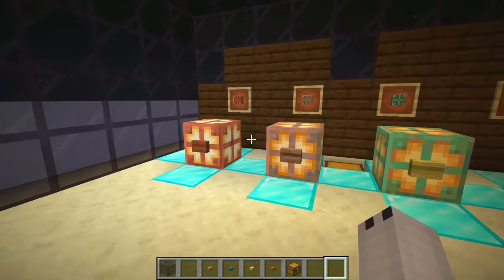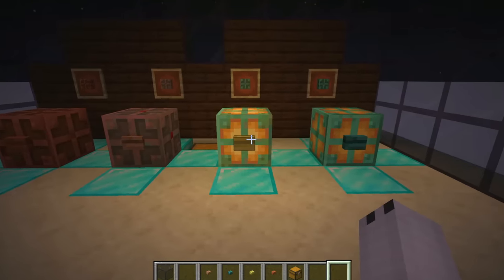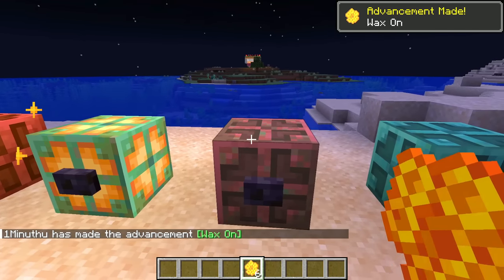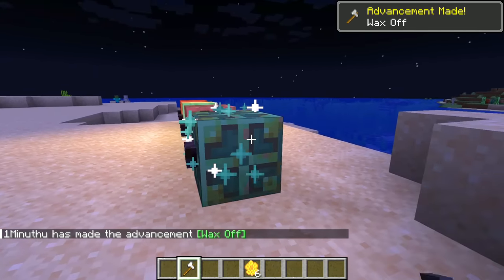Also, the block stays on infinitely after being activated by a button and only turns off when the button is pressed again. If you use honey on these blocks, it is possible to lock them in the version they are in and they will never oxidize again. And if you use the axe, you can reverse the oxidation process and restore the block to its initial state.